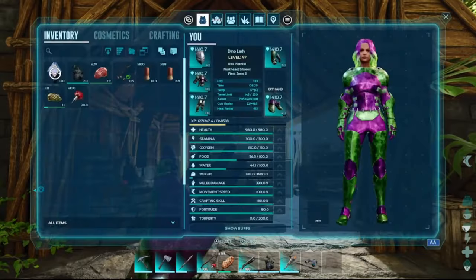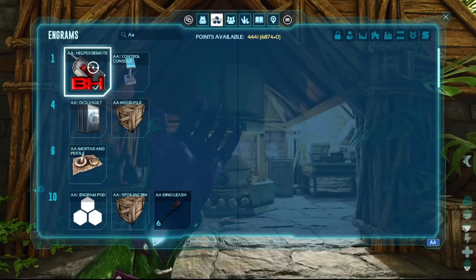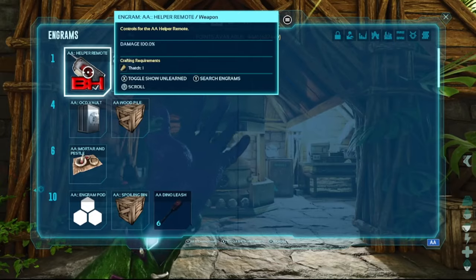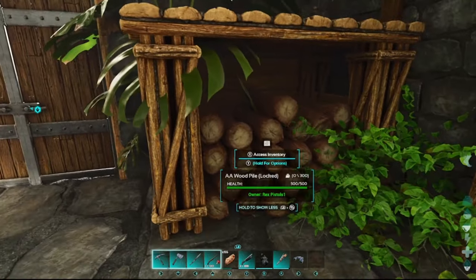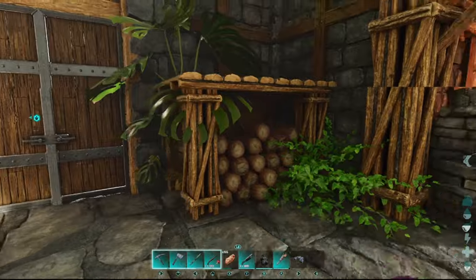The helper remote I haven't used much, but it works really well for picking up structures. The wood pile looks great — fill it with wood or spark powder and it'll distribute to your torches automatically. It's amazing and looks fantastic.